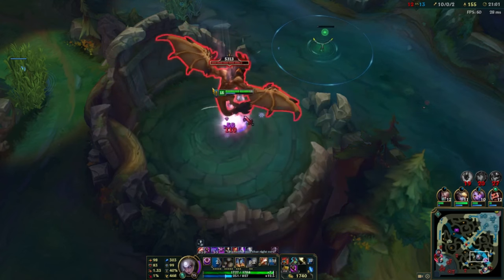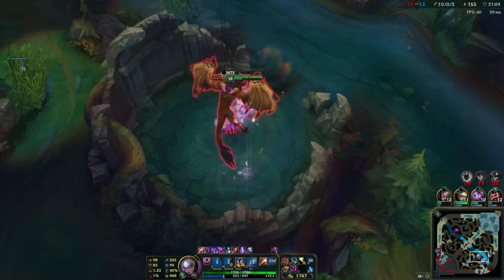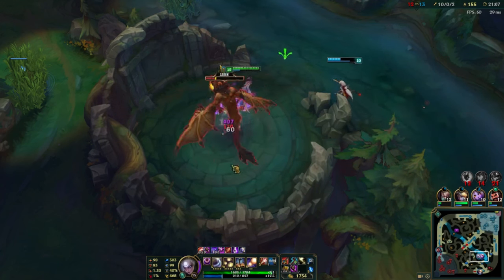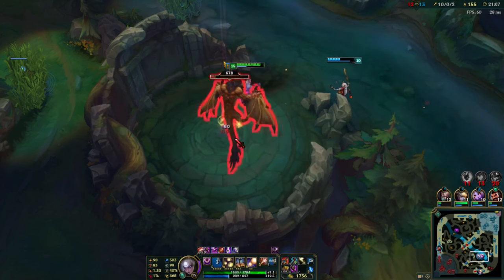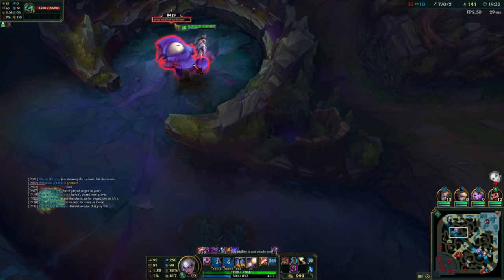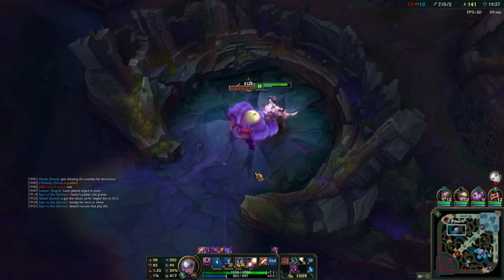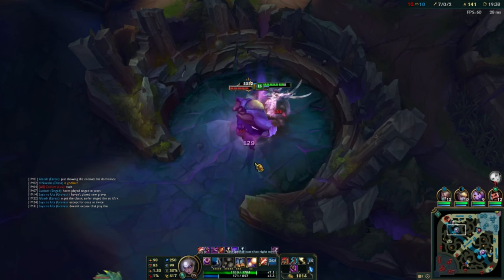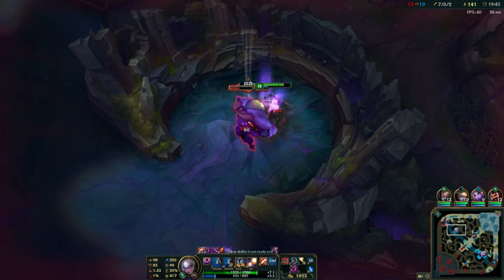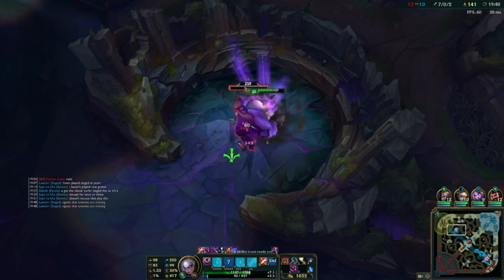Let's talk about Diana's neutral objective control. She can solo Dragon fairly easily early on in the game, though I tend to wait until later to do it to avoid setting myself behind — doing Dragon at level 3 or 4 tends to put you behind a significant amount. She can also solo Rift Herald post Runic Echoes very easily and quickly. In fact, almost every single game I'll get Rift Herald around 12-13 minutes, just whenever I feel like it. Depending on the other champions, she can also duo Baron fairly easily with high DPS, especially if you run the Nashor's Tooth build.